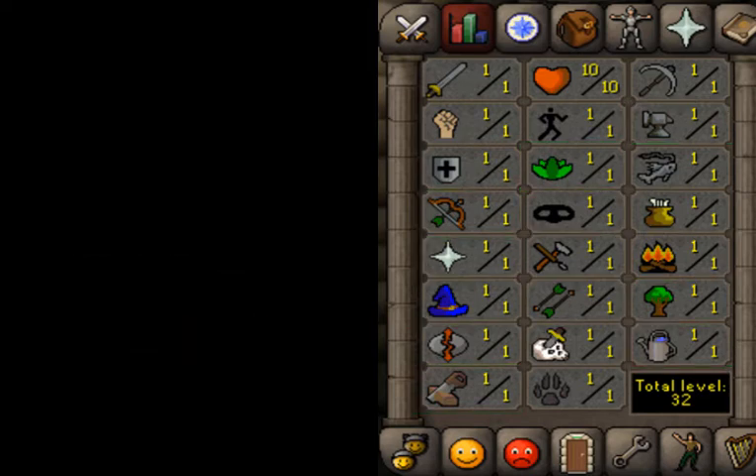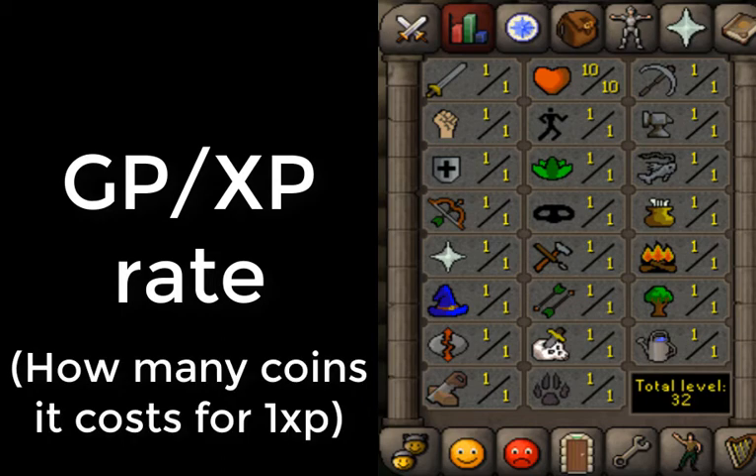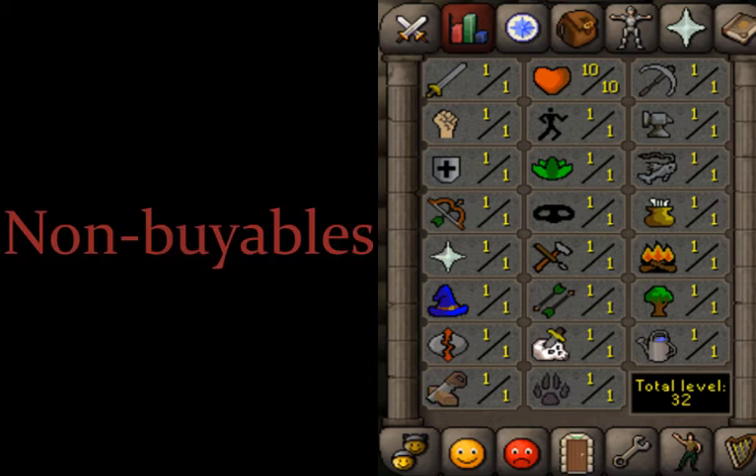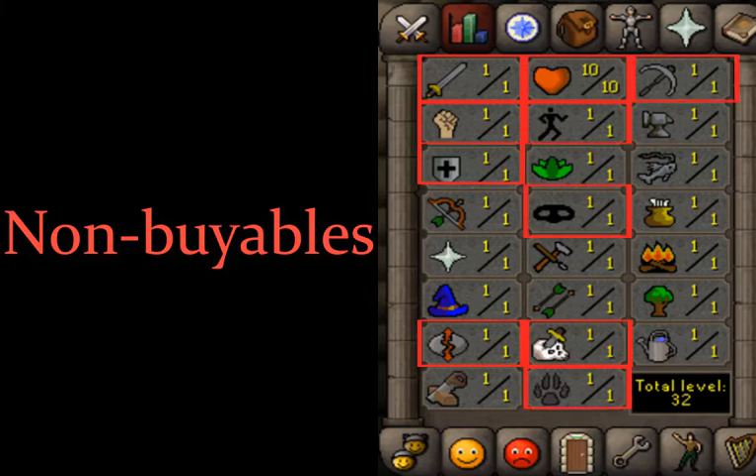With buyable skills, you can determine a GP per XP rate for every training method, which is how many coins it costs to get one XP. Non-buyables are skills requiring more focus and a lot more direct interaction, as the XP in them can't be bought. Those skills are attack, strength, defense, hit points, slayer, runecrafting, agility, thieving, hunter, mining, fishing, and woodcutting.